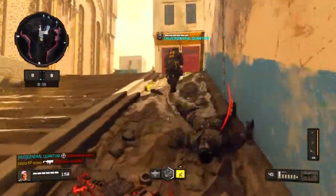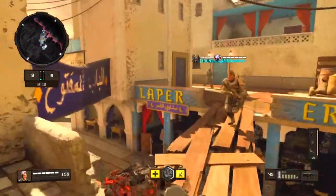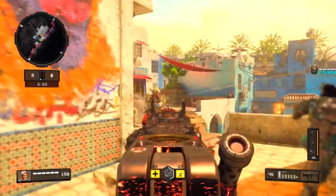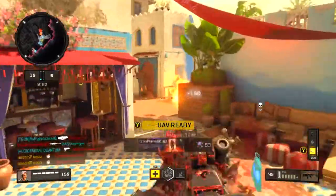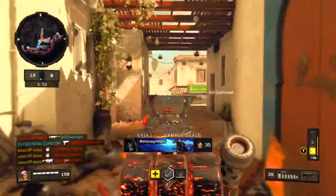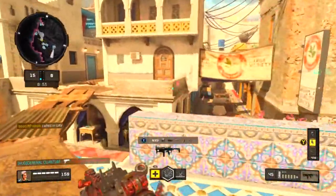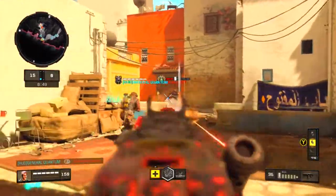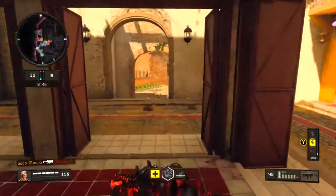I saw that guy coming back but I wasn't too sure if my teammate would get him before I got to him — but he didn't. Dang, I got a double kill with that nade — very nice. And there is the sentry and the UAV; I think I had the UAV but I just didn't even notice. Got him from a far distance — dang, that long barrel really coming in there.